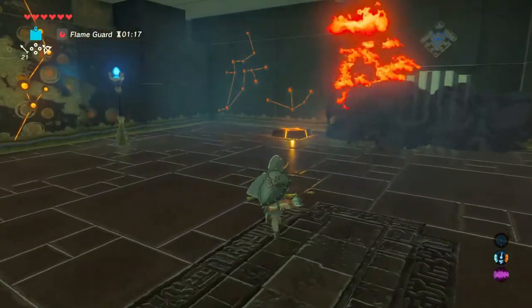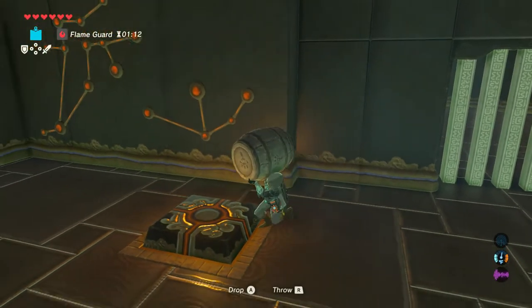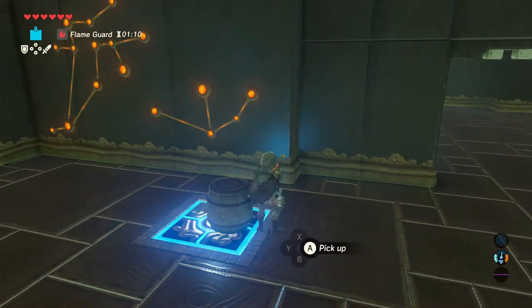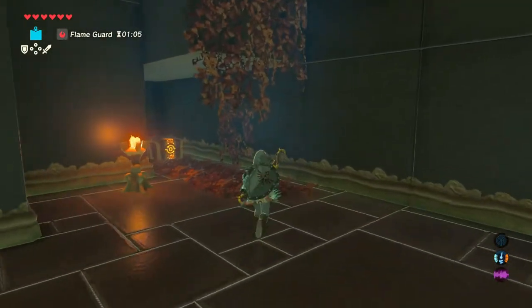Next, you can pick up the barrel and place it on the floor trigger, and that opens your first door. Make your way through the door and take a left to find the first chest.